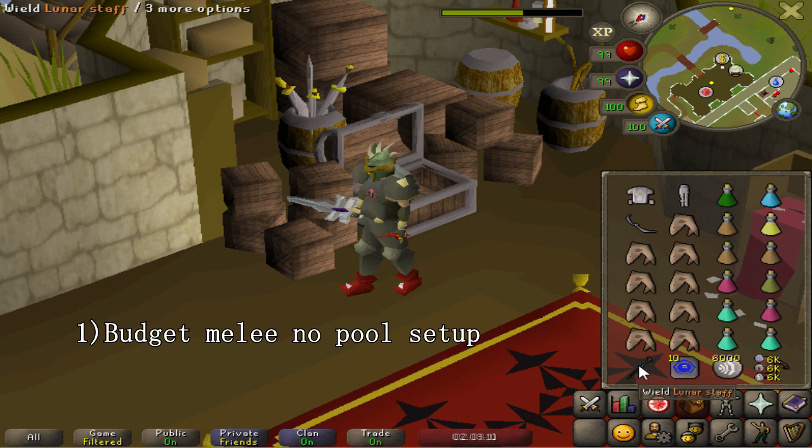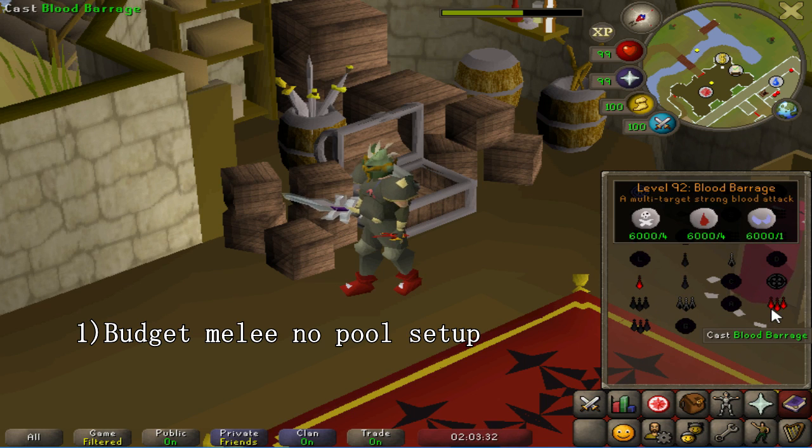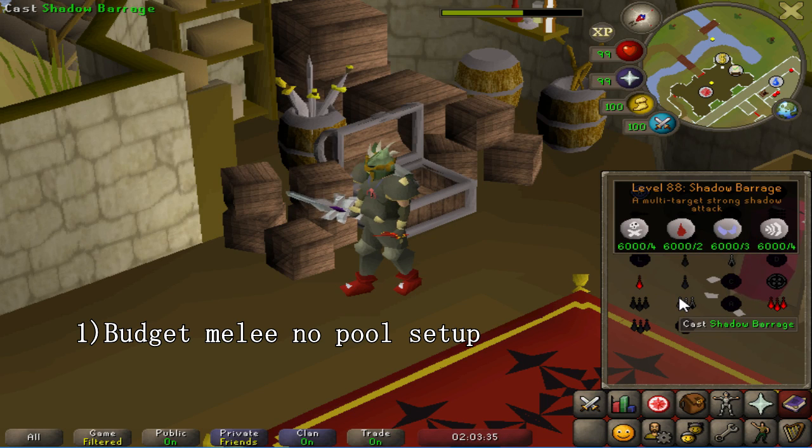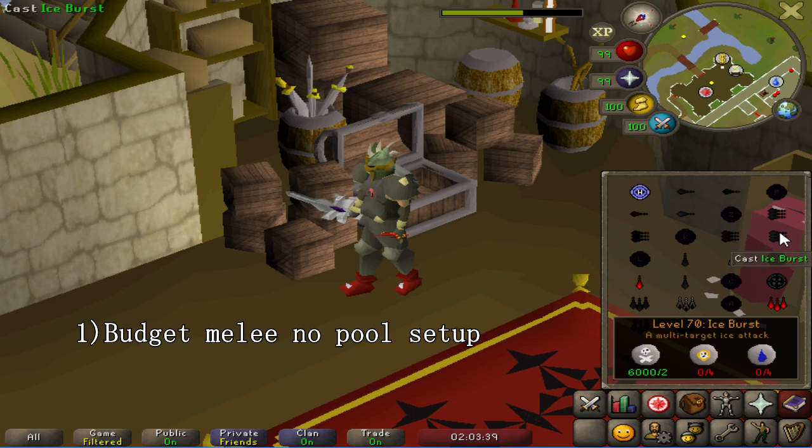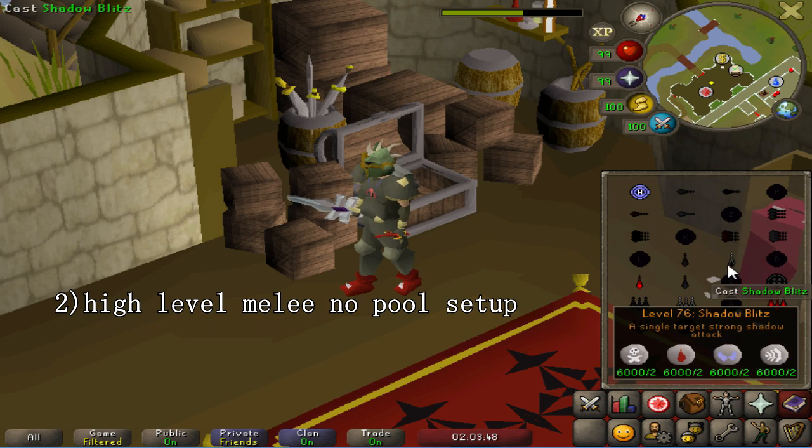You'll need a Lunar Staff or Dramen Staff for your Fairy Ring to get to the Sire lair, a teleport of your choice — a House Tab works nicely. Bring Air Runes for the Shadow Spells, and inside your Rune Pouch have Soul, Blood, and Death runes so you can use Blood Barrage and Shadow Barrage. You don't need Blood Barrage, but I highly recommend having at least the ability to use it, along with Shadow Blitz at minimum.